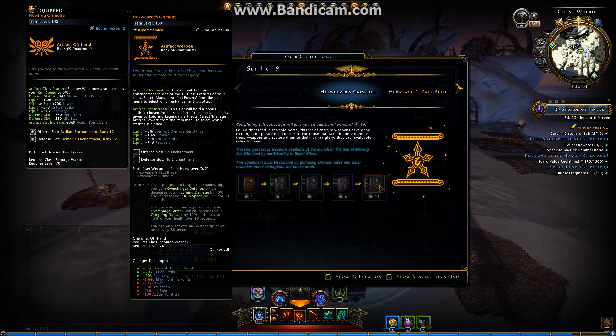If we pick a legendary one, it's far more stronger. It even gives some Everfrost DR, although the weapon itself doesn't do Everfrost damage. They changed the description of the set — the set now triggers the overcharge attack when you use an encounter power, not a daily.